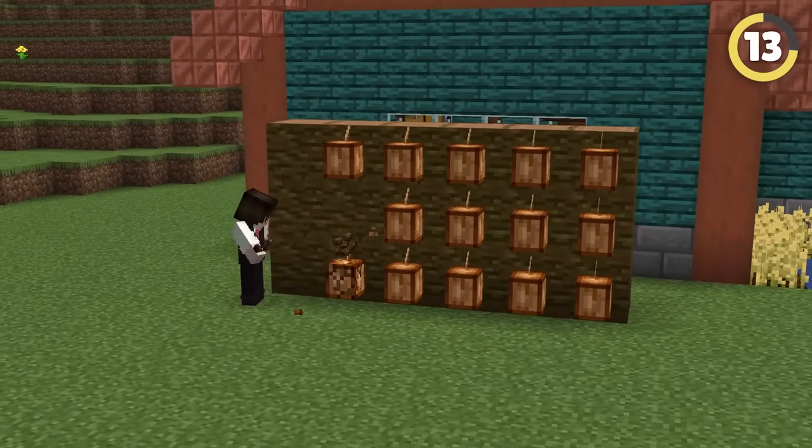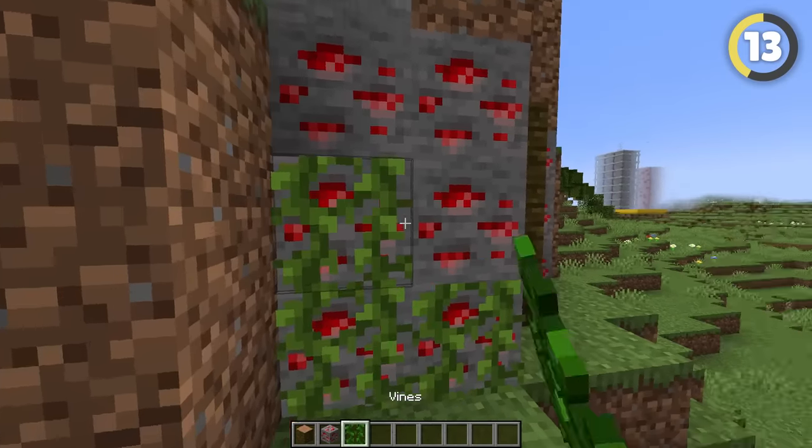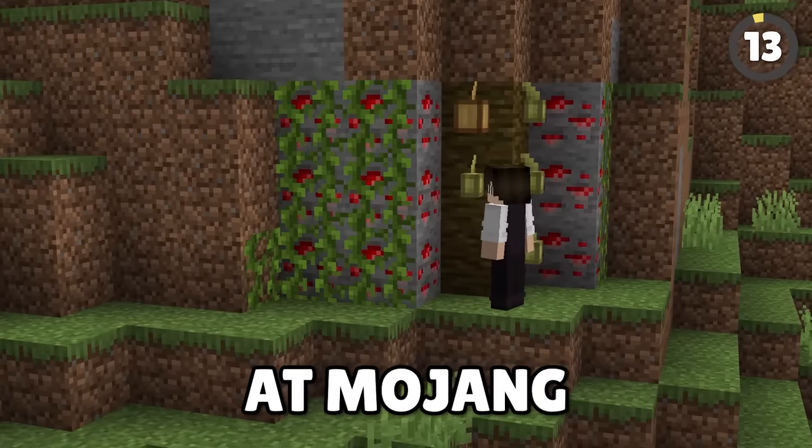The only plant in Minecraft that grows on a wall is a cocoa bean. However, in a lot of house gardens, this could look a bit wrong. What you should be doing instead is mixing in redstone ore with the wall, and then covering it up with vines. This creates an incredibly unique hanging roses design that certainly no one at Mojang ever planned.